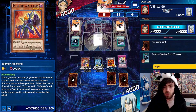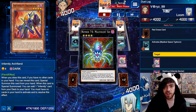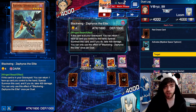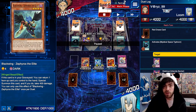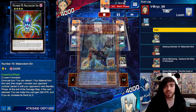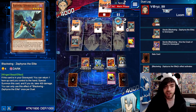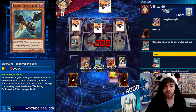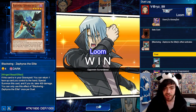Opponent takes a Mystical Space Typhoon. We don't care, we've got plenty of disruption here. He summons out some guys. I choose not to pop the Blackwing Zephyros because I know he'll just resummon it — not a whole lot of point in that — so I'm just going to let him do a summon first. He goes into his bug, thinking that's going to be enough. We pop it. He tries to summon this dude back, but it's a monster effect so we just negate it, and he takes a bit of damage in response.